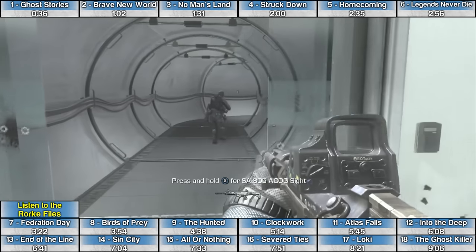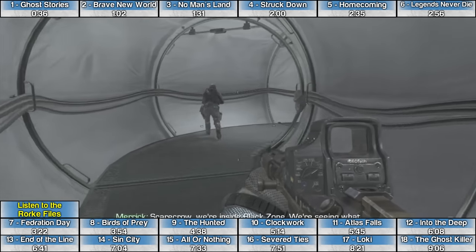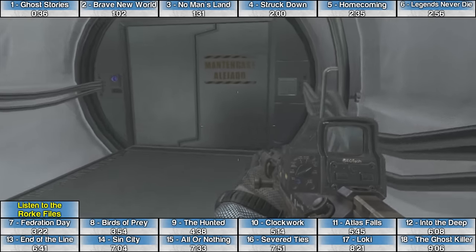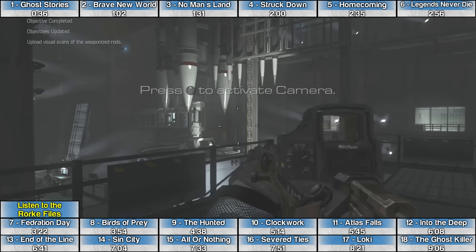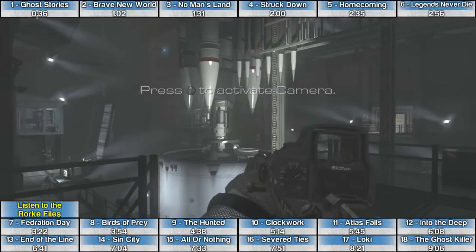The Rourke File for the mission End of the Line is immediately after this weird ET-style looking tunnel. You'll come to a large missile room, and after going down this short flight of stairs, the Rourke File is under the stairs.